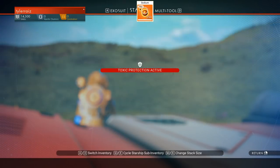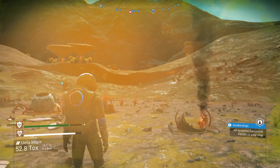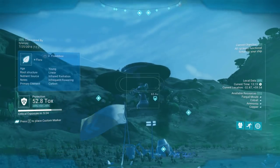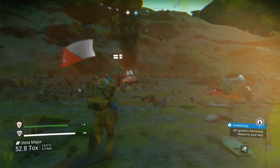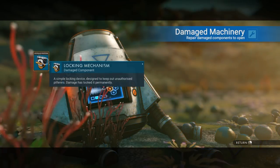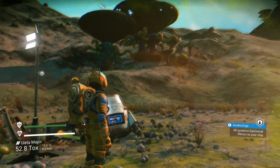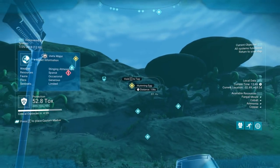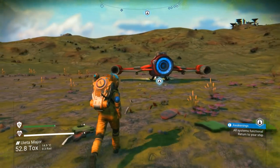We can keep one stack of sodium in the starship. All systems functional — return to your ship. There were those fancy little crates that required pure ferrite. Like damaged machinery — but I don't think this is one that I can access like that. It's repaired. Nanite clusters have been credited to my account. I don't know what good nanite clusters are, and I don't know if that's all they ever give you.